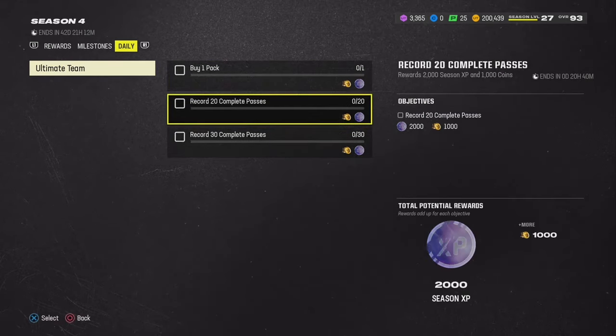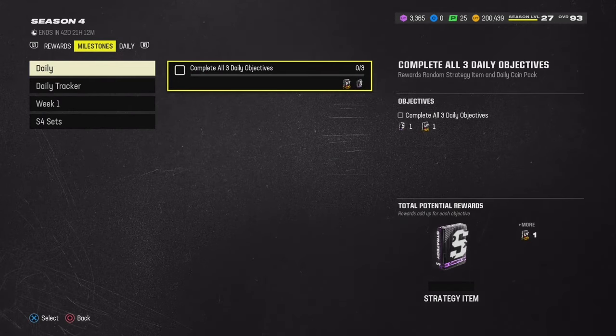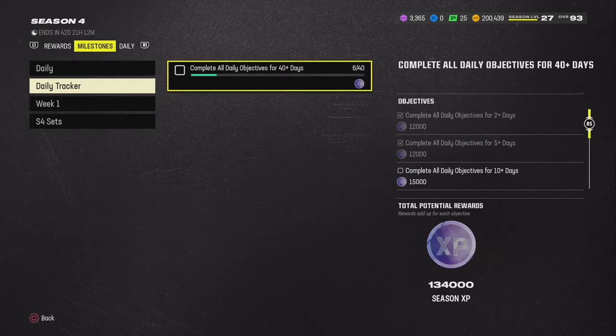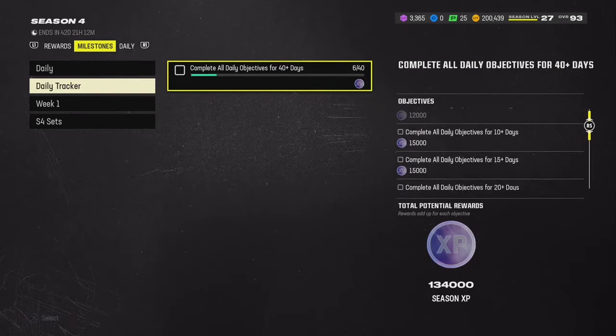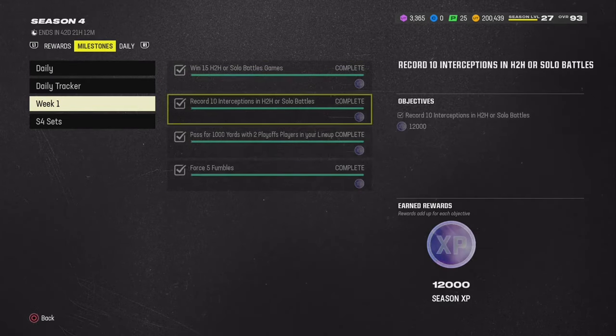Just complete these objectives. When you complete three objectives a day, you get a coin quick sale and then you get a strategy item. And then if you complete the daily tracker, you get free XP — hella XP right here. Just complete the objectives. You get 12k for week one, 12k for each objective.